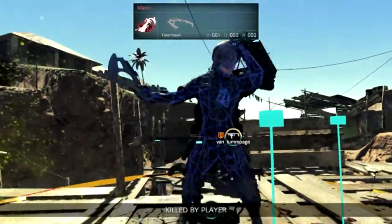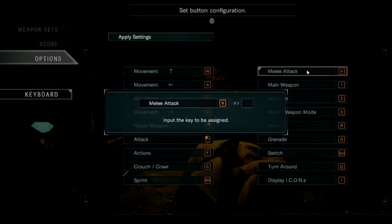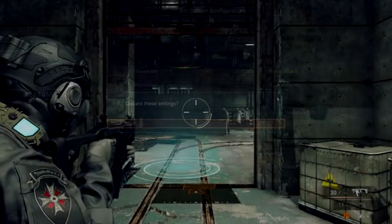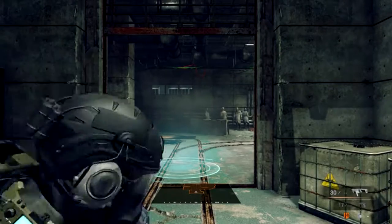To help you out, I want to show you how to counter this weapon. First you need to go to your controls and identify which button is your melee button. This is different from equipping the Brainer and pressing the fire key. You can tell the difference because the melee button actually does a melee with primary and secondary weapons.